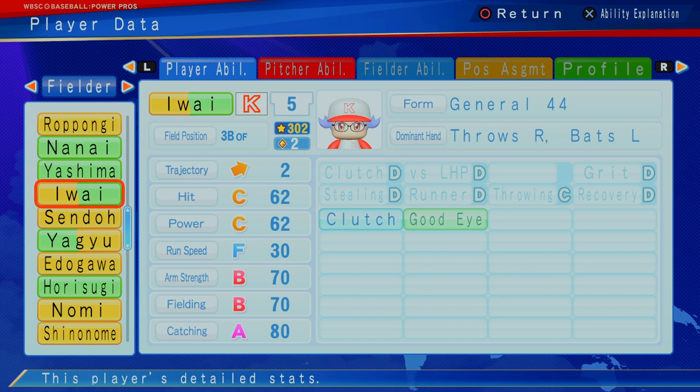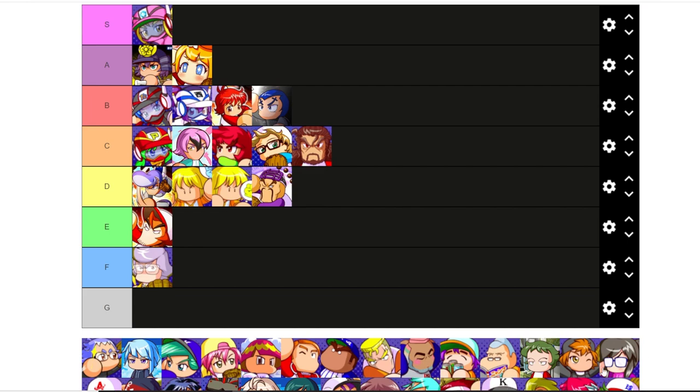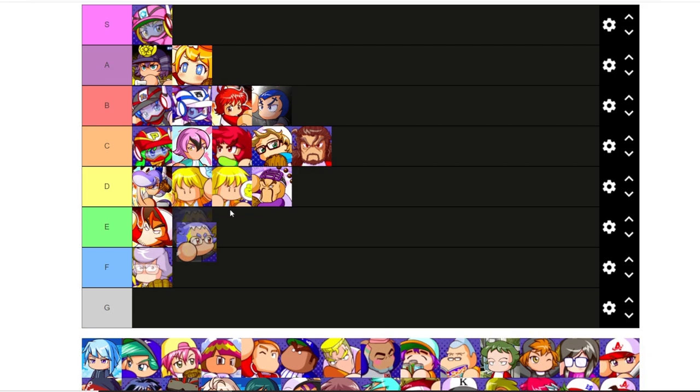Next up, A-Y — three, two stars, two cap, trajectory two, C hitting, C power, really slow, third base and outfielder, but great arm strength, great catching, clutch. This is where it gets tough — I'd probably pick Toto better for third base, but A-Y, pretty balanced or more defensive minded, would say A-Y is a good choice at third base. I'll put A-Y at B.